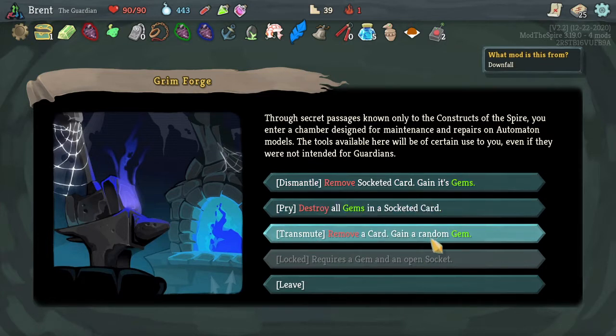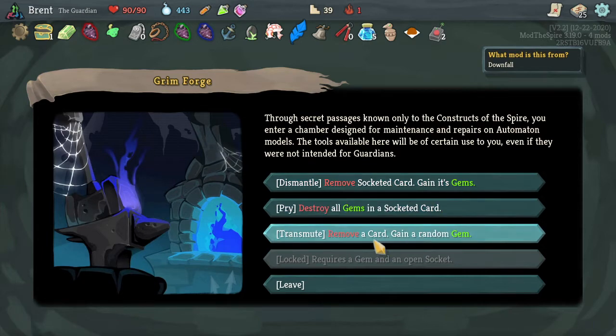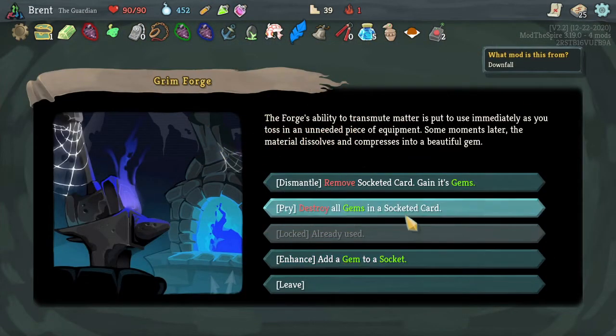Ooh, chest - Short-range Teleporter! Actually very good - we could use that too. We can go one space ahead if we want to skip something. That can help us get more out of what we're doing. Destroy all gems in socketed cards, remove a card, gain a random gem, remove a socketed card, gain its gem. I think I want this one - remove Prismatic Barrier because it's terrible, and we gain an Amber.